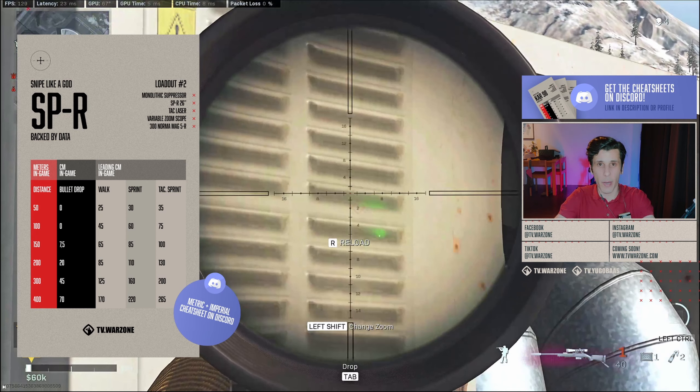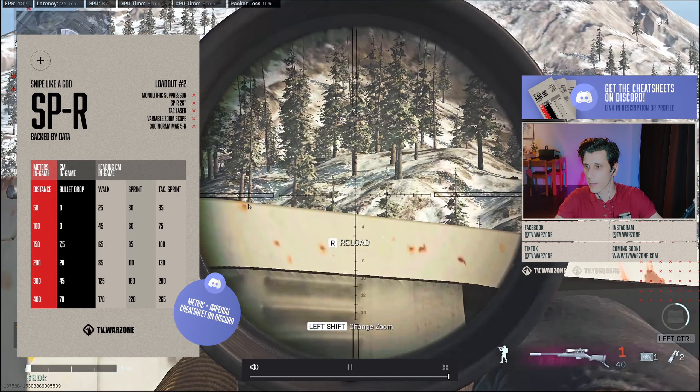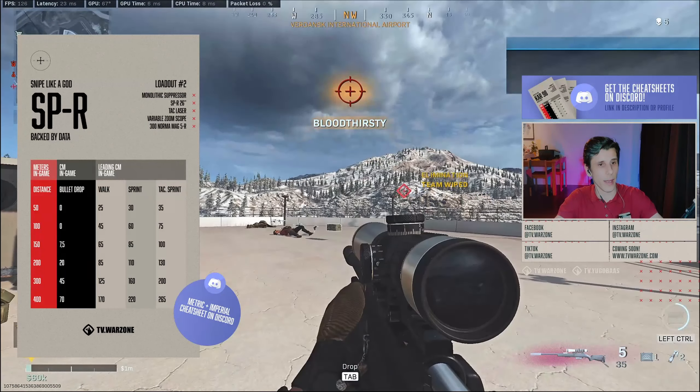The cheat sheet might seem a bit overwhelming and you might die a couple of times while looking at it, but after a little while it will definitely help you out. The red column shows the distances and the black column shows the bullet drop. I already pinged the guy before taking the shot — I knew he was at about 370 meters, and as you can see in the sheet I should aim just under 70 centimeters above his head for a headshot.